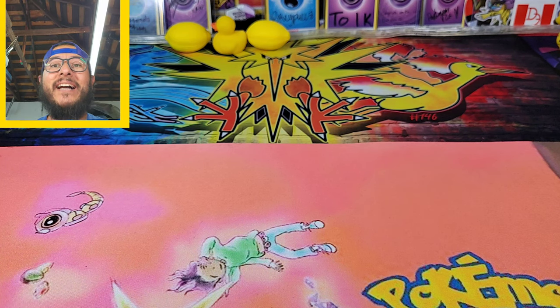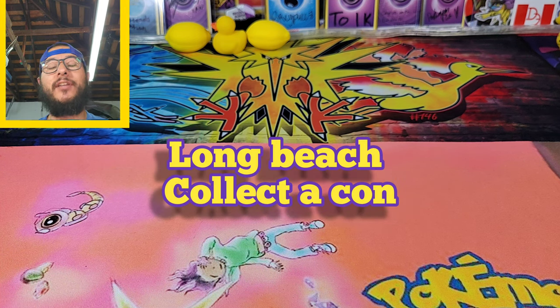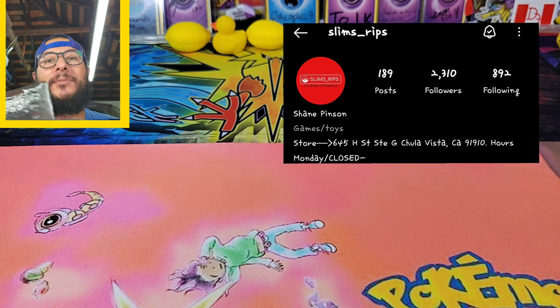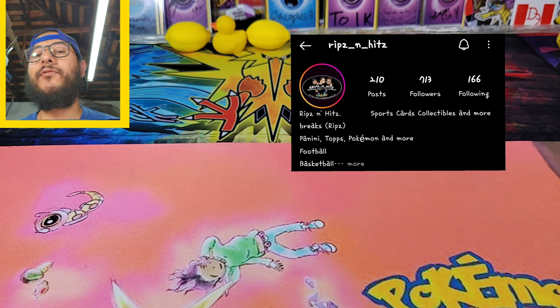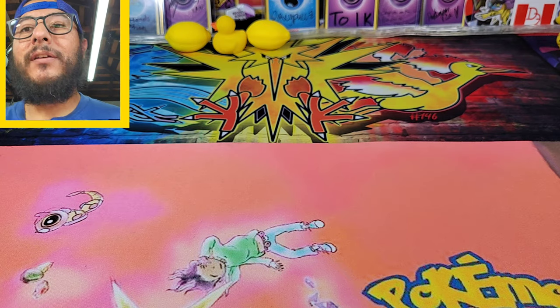Hey what's up guys, Eman Collects here! In today's video we have some mystery packs to open up. We got these packs at the Long Beach Collecticon a couple weeks ago — I wasn't able to open them then, but now I have time. We have two packs from Slim's Rips and one from Rips and Hits. I'll leave links in the description for their Instagram pages if you want to check them out.